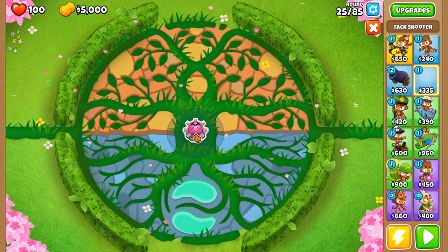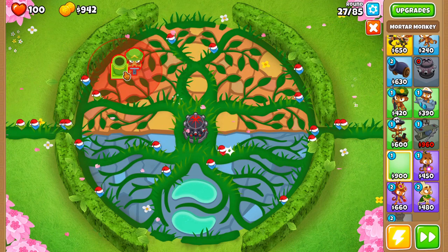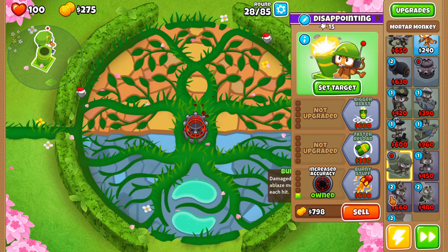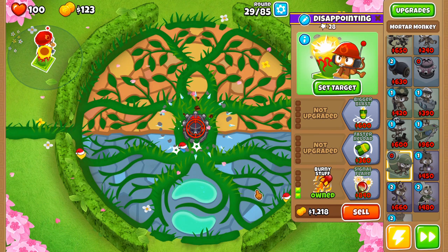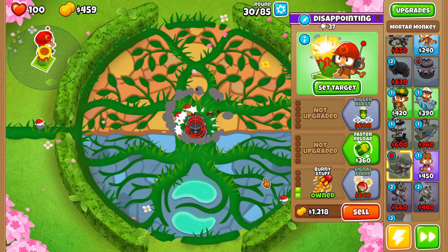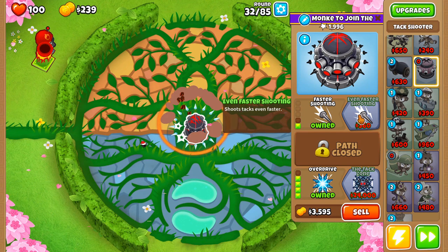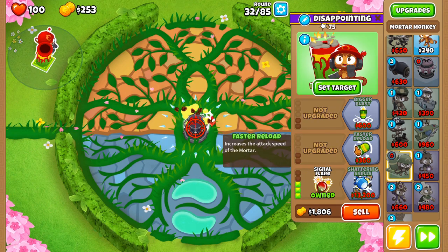Next, we're going to start out with just an 0-0-4 — don't upgrade the cross path just yet or we can't afford our camo detection and Lead Poppy Power. We're going to get the Signal Flare, which is going to be the 0-0-3, so just save up for Signal Flare here. Once we get Signal Flare, then we can upgrade to even faster shooting on the Attack Shooter. But we want to make sure we can afford this third-tier bottom path on the mortar first, then go get the faster shooting.